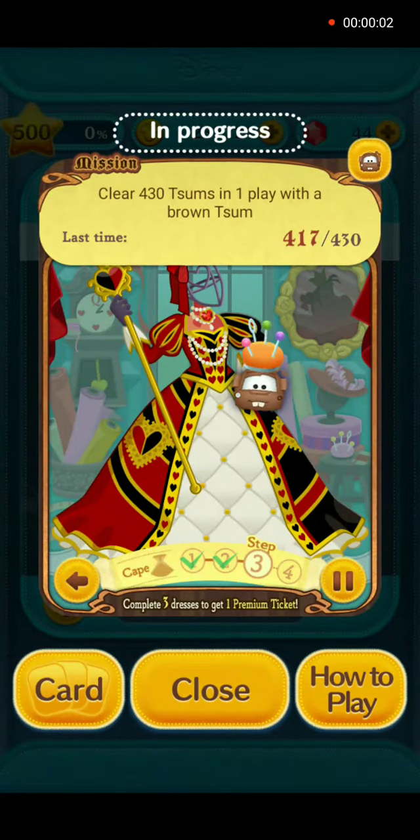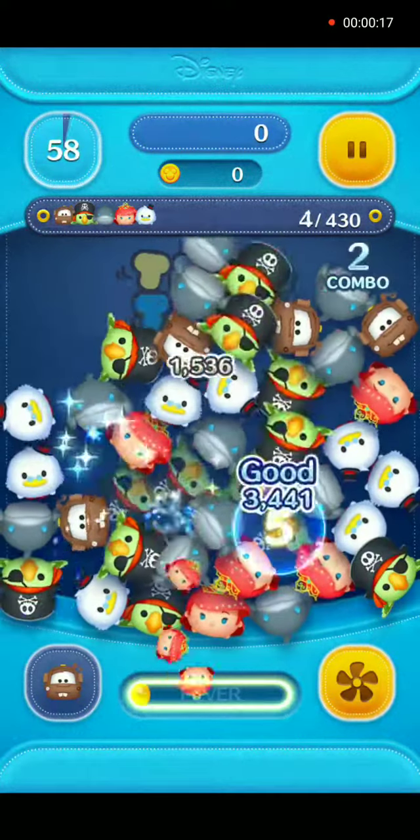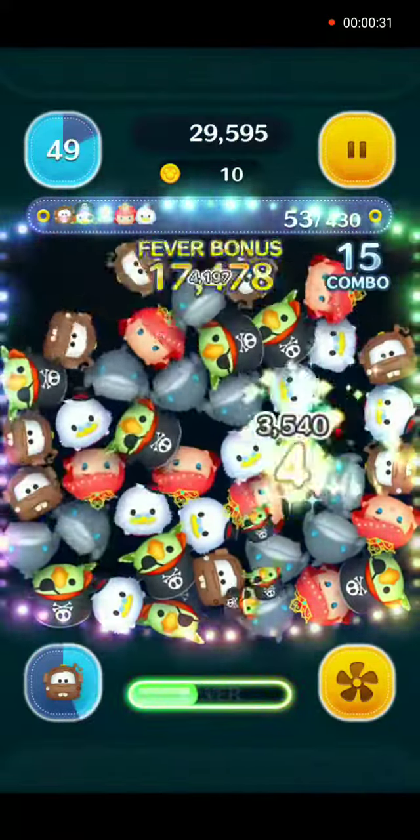Hello everyone, welcome back to Atelier Villains. We are on dress number 3, mission 18. Clear 430 zooms in one play with a brown zoom. We will use Mater in gameplay with no power-ups.